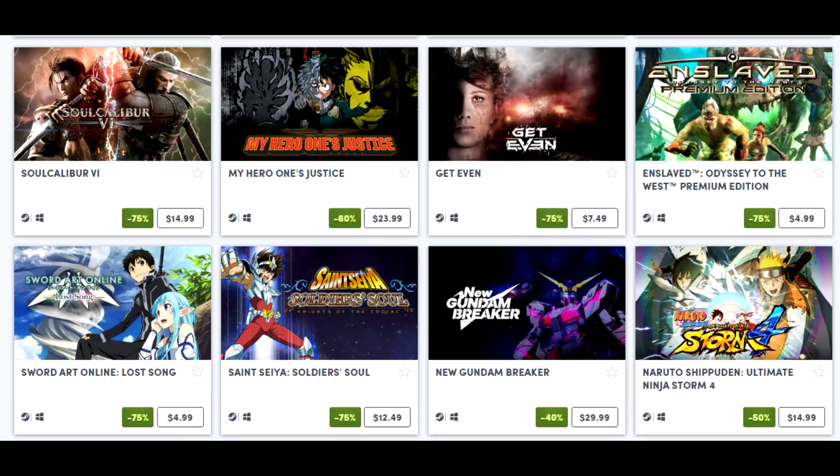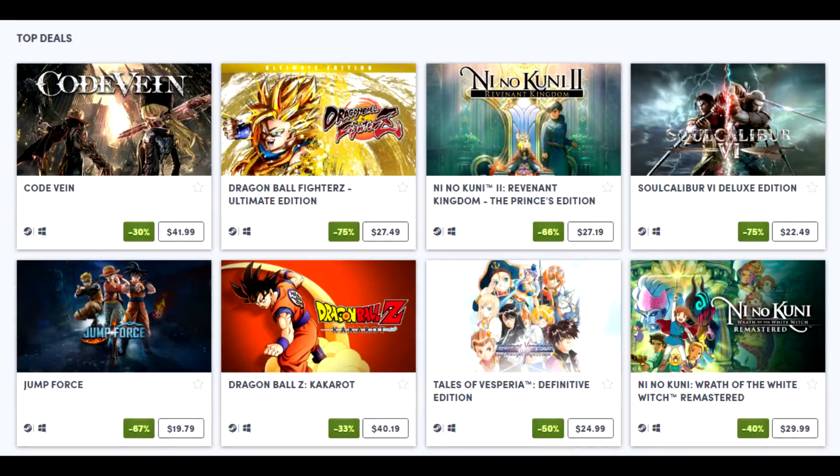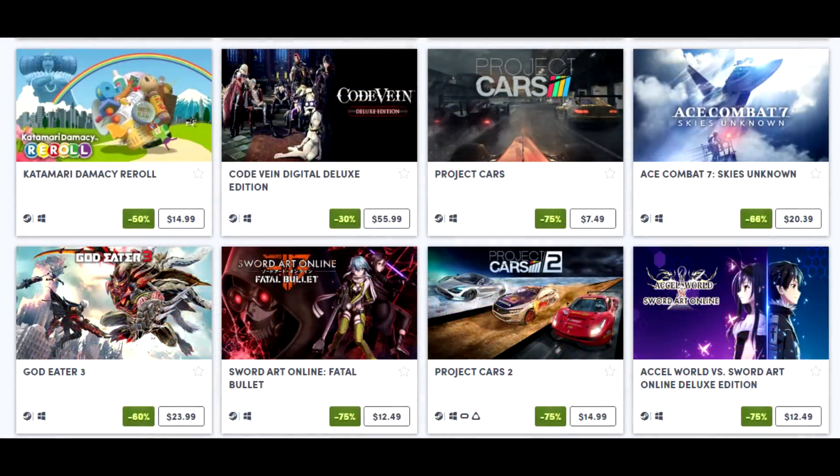Jump Force — I probably would not recommend it. Digimon Story: Cyber Sleuth Complete Edition is 40% off at $29.99, which includes both games. They're not perfect games but if you're a Digimon fan you'll really enjoy them — similarly to DBZ Kakarot, the Digimon aesthetic elevates the experience and nostalgia will carry you through. Tales of Zestiria, one of the more lackluster Tales games, is down to $12.49 — still worth playing, but I'd recommend Vesperia and Berseria over it.